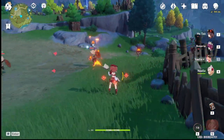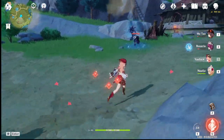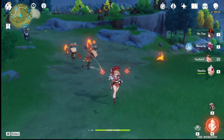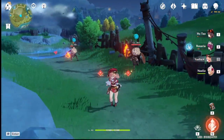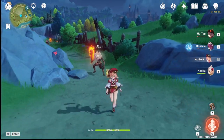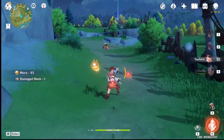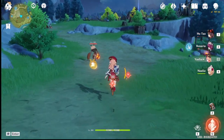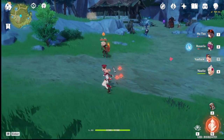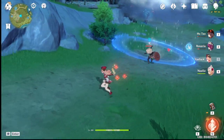Here is her E skill. When you press it, you get some energy and three scarlet seals on the character. These seals last for 10 seconds and get refreshed whenever you hit an enemy. If you have three seals and wait more than 10 seconds without hitting, they disappear. But if you hit an enemy just before the timer runs out, they'll last longer.